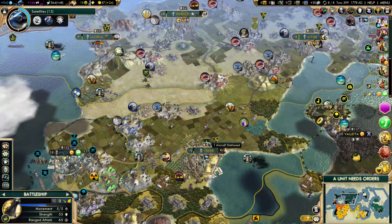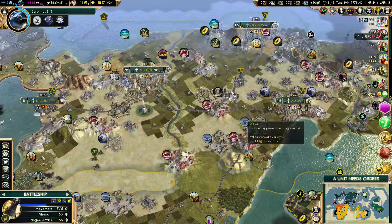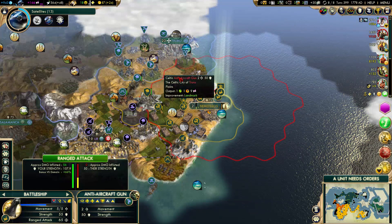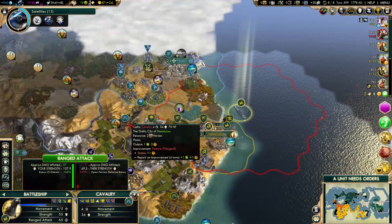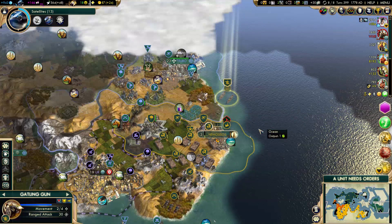I don't have a bomber, which is not amazingly useful against the mobile sum, but I can still attack it. Jerusalem might pillage some of my improvements around here. I got two machine guns — that should be enough. Any easy targets? I can attack the archaeologist or just attack the city. Not much point attacking an archaeologist — I think I'll just attack the city.